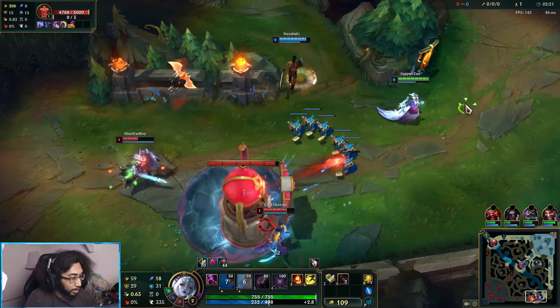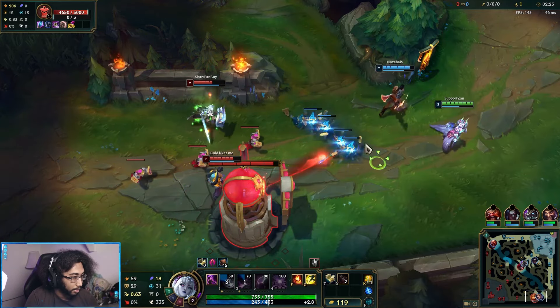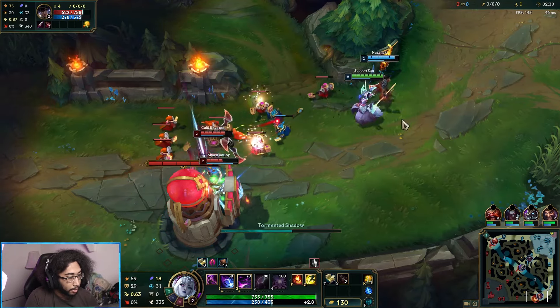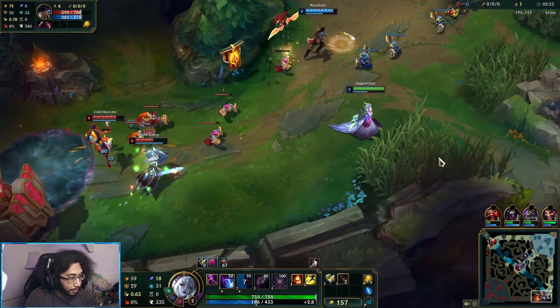We're going to get the bind on Neela and get her low — we got Leona's first potion out. We have Mana Flow to keep ourselves up later in the game, but we're already running out of mana — we're halfway through. We've got to be careful with how much mana we're using here.